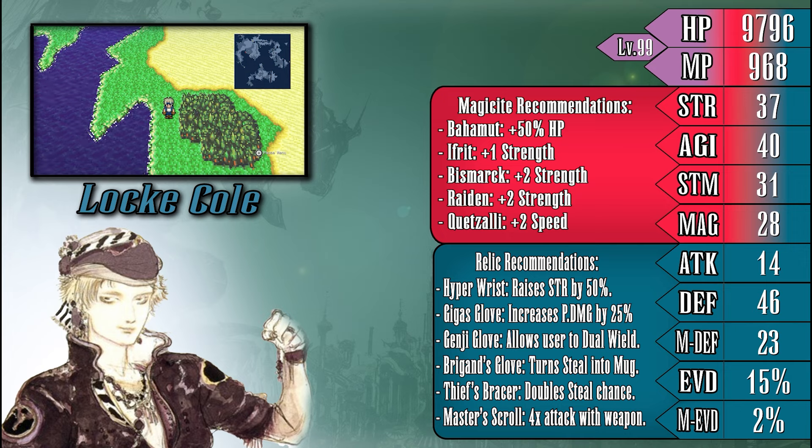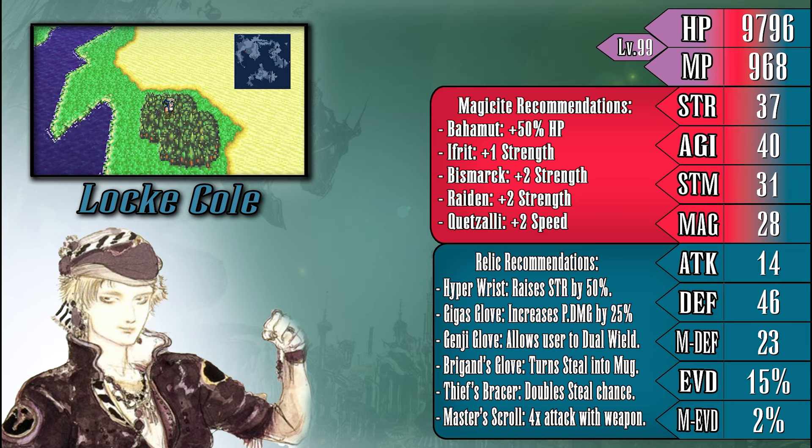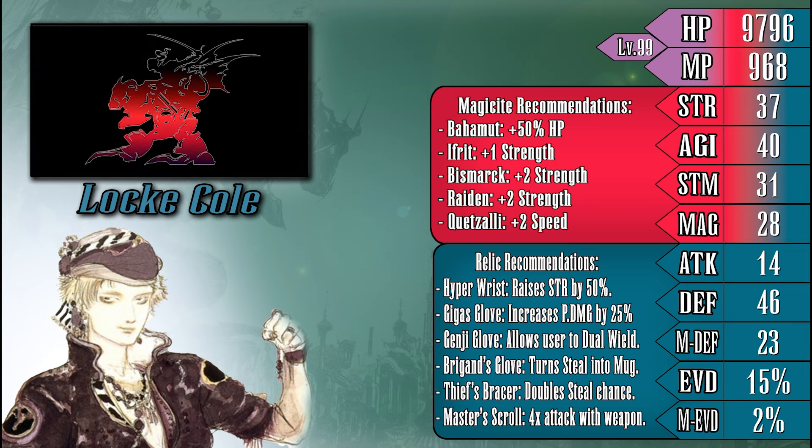When it comes to magicite, due to Locke being more built to dish out physical attacks, giving him any magicite that can help boost his strength is definitely worth a mention. It also helps that most of these magicites allow Locke to use some very devastating magical attacks that he can fall back on, making him more of an all-rounder rather than just a one-trick pony. In terms of relics, there are a mix of early-game and end-game relics — so you won't be able to get all of these right away, but pretty much all of them are useful for the whole game. Relics like the Hyper Wrist and Gigas Gloves can help boost Locke's base damage, while the Master's Scroll can allow Locke to hit multiple times in one action, which can easily crush an enemy in one or two turns.